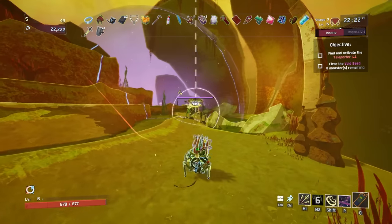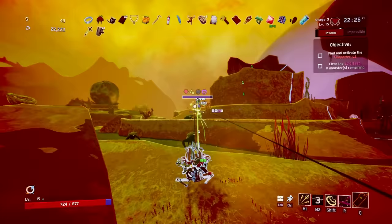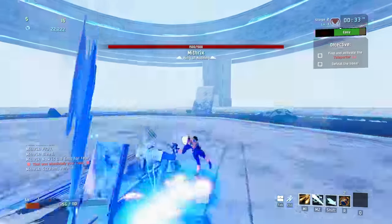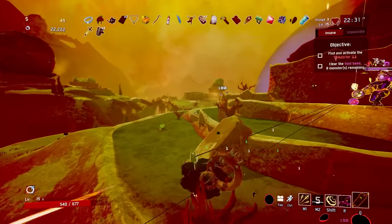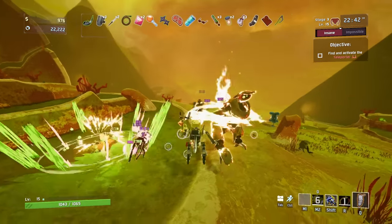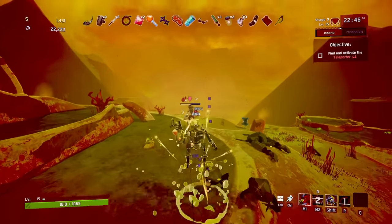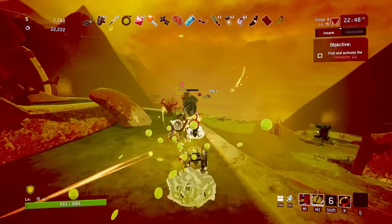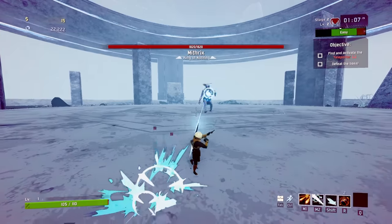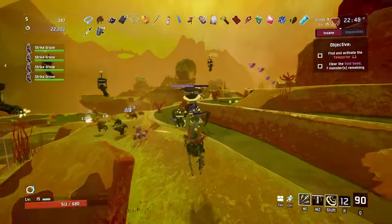There are really two main types of damage in this game. The first are those big chonker hits — think golems, brass contraption shots, Mithrix's hammer — large sums of damage that are usually slow and well telegraphed. The other type is smaller hits of damage. They don't deal a lot of damage on their own, but they usually come in large bursts, hitting you multiple times — think clay templars, wisps, Mithrix's needles. Repulsion Armor Plates won't help much with the former, but will help tremendously with the latter.